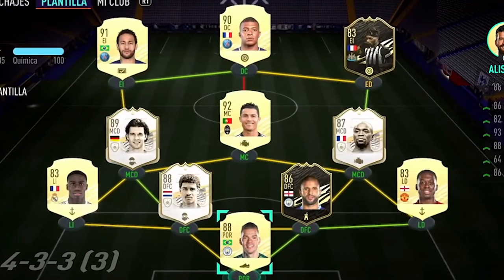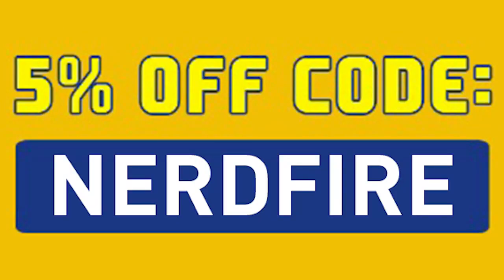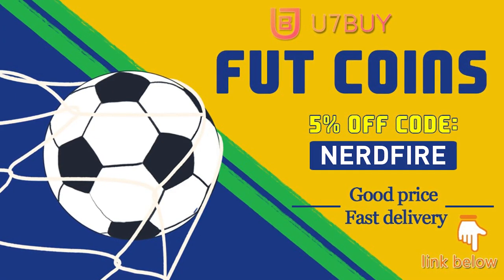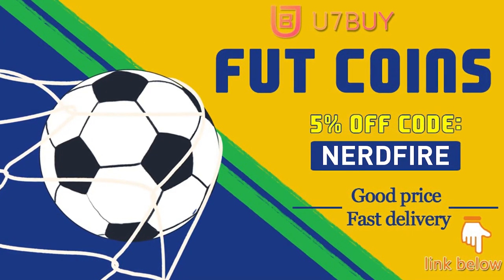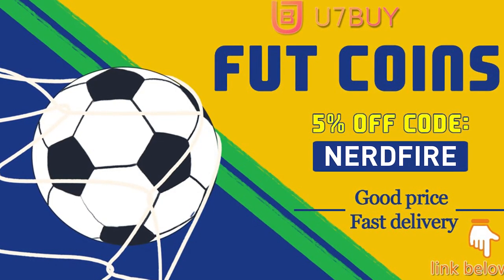Are you facing ridiculous teams and you're stuck with ones just like this? Well, look no further. Head over to u7buy.com and get yourself some foot coins using the code NERDFIRE at the checkout for 5% off your order. It'll be linked in the description. They are cheap, safe, and the most reliable. So make sure you go ahead and check them out and make your team better than ever.